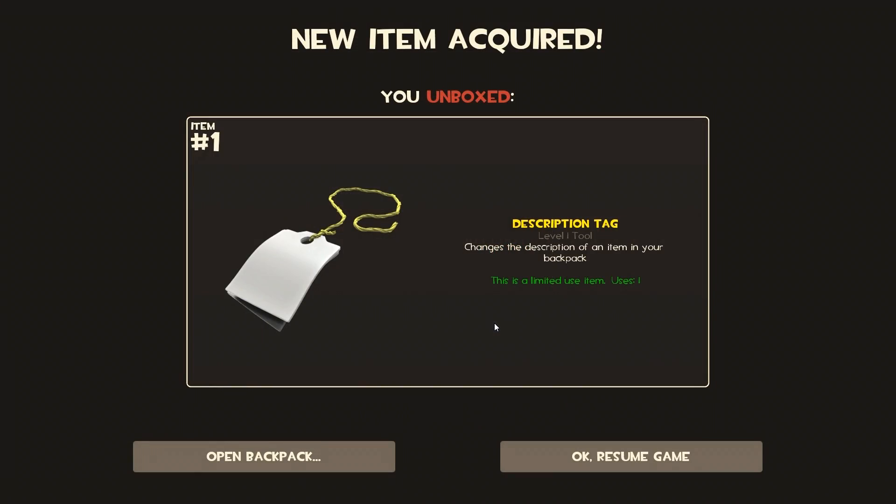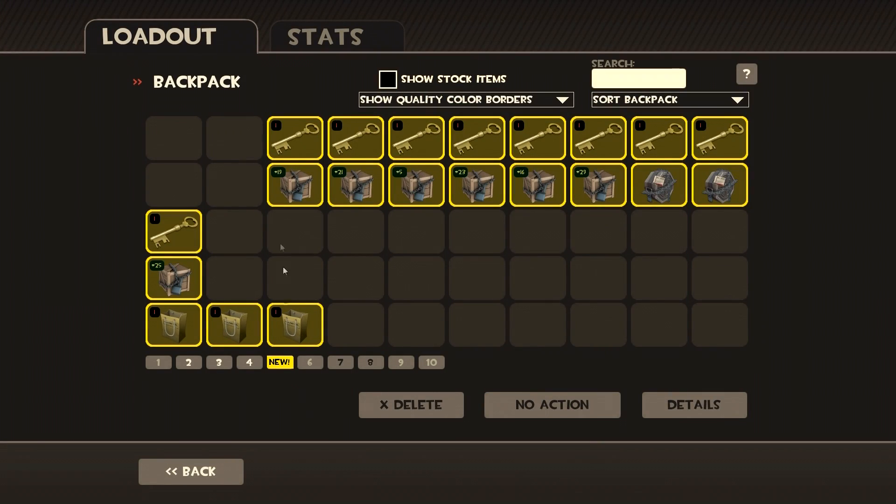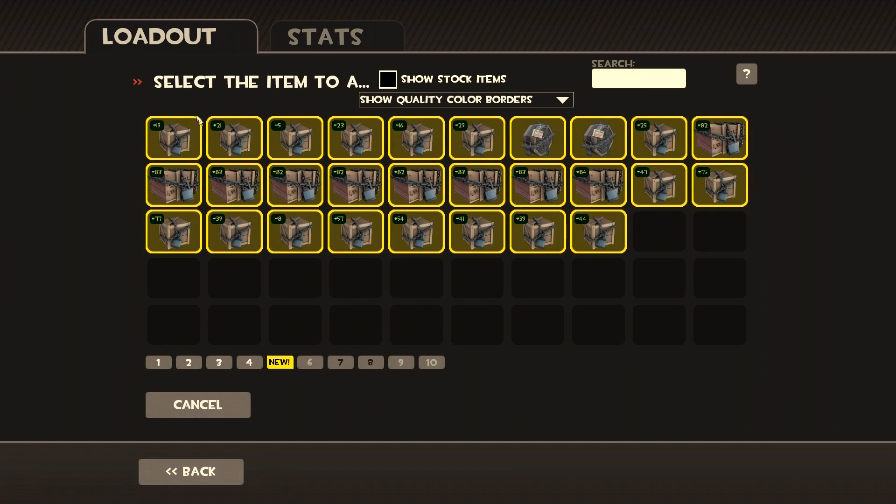We got a description tag. This changes the description on your item for anything in your backpack, so it just changes the item name. I don't normally use this — I like to keep everything original. I don't have anything I want to change. So let's move on to crate series number 19.